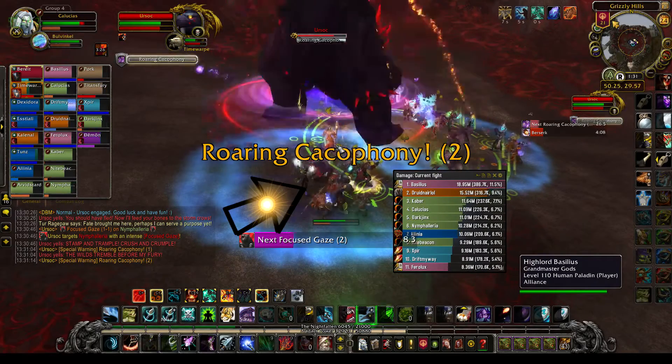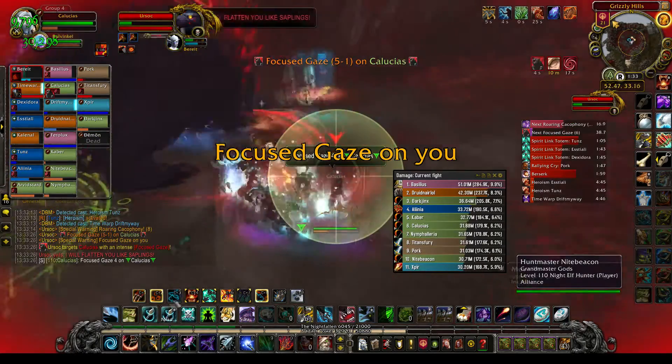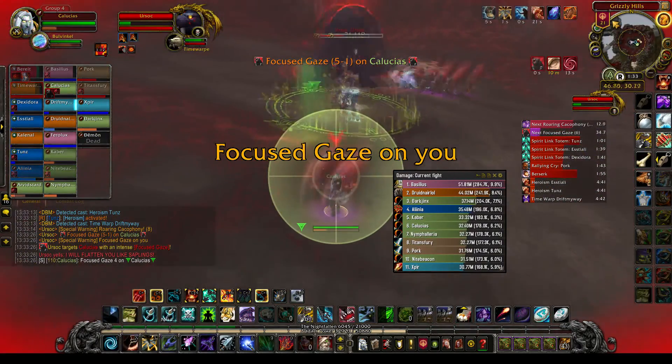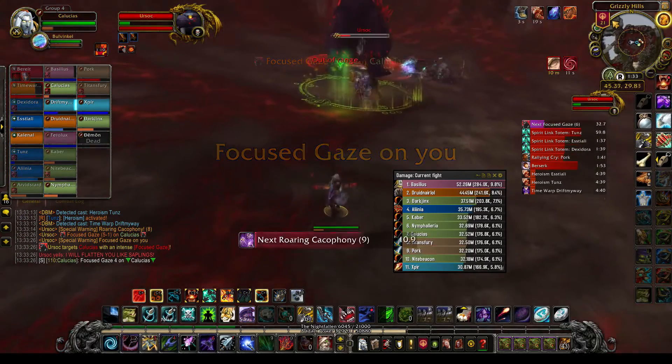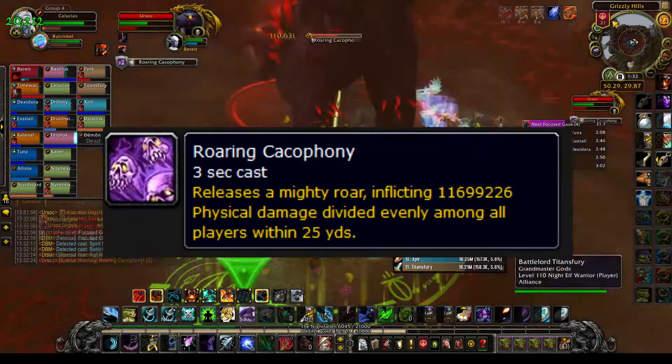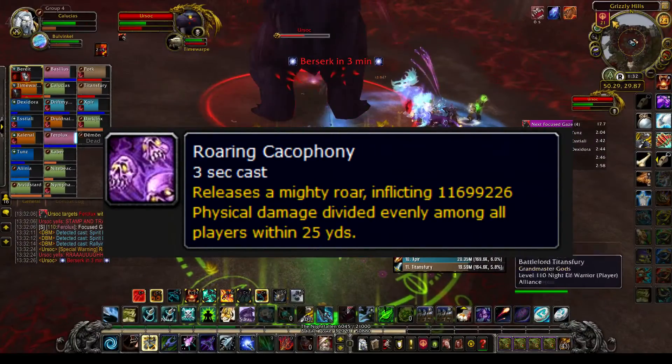The raid should be separated into two groups, one standing behind Ursoc and one standing beside him. A random player will get Focused Gaze and should run as far as possible down the center of the room to reduce damage when Ursoc charges. The group standing behind Ursoc should stand in the middle of the charge to negate the damage the rest of the raid takes, and then the two groups switch places. Both groups should stay within 25 yards of Ursoc to reduce the damage of Roaring Cacophony.